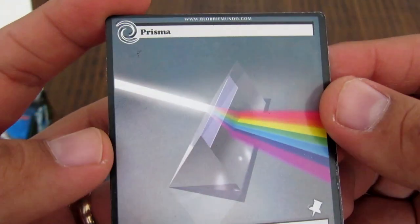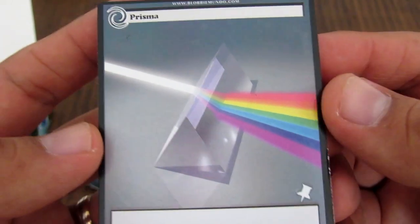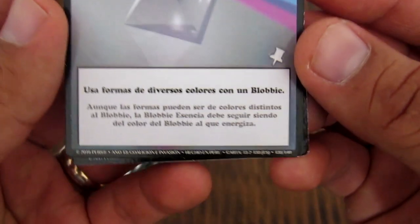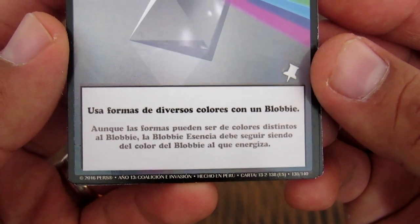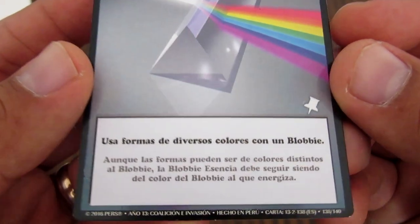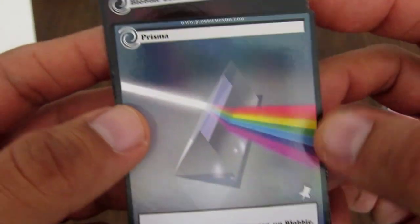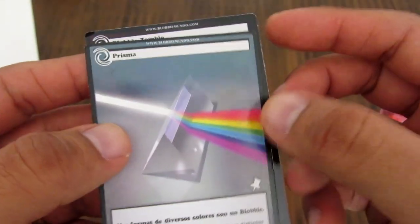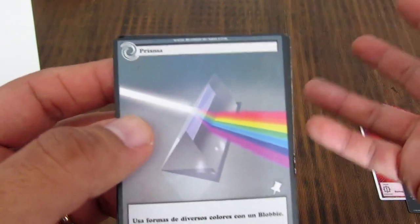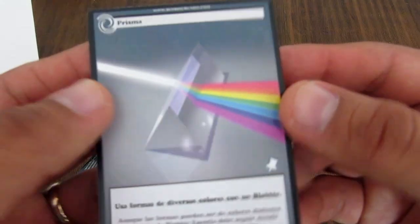Esta es otra nueva carta cósmica que se llama Prisma — parece el disco de Pink Floyd, El lado oscuro de la luna. Usa formas de diversos colores con un Blobby. Entiendo que esto le da a un Blobby de un único color la posibilidad de usar formas de diferentes colores, porque se acuerdan que las formas están relacionadas con cada uno de los colores.